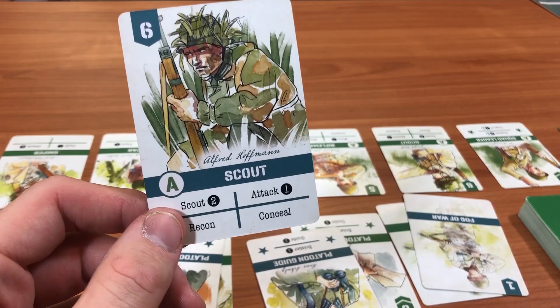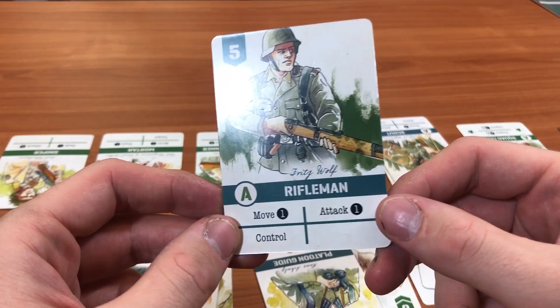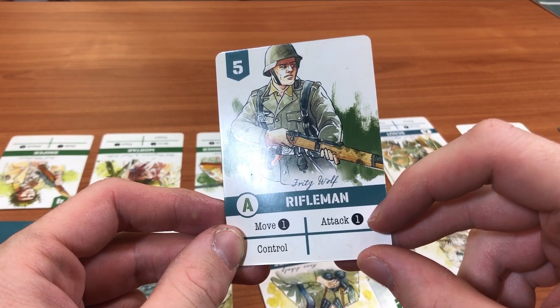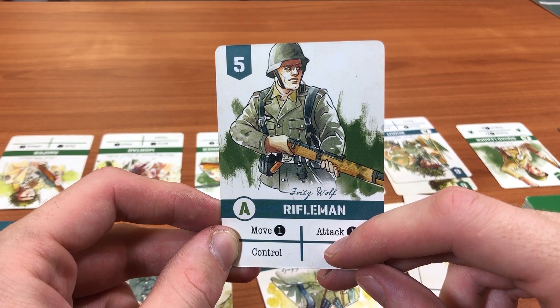Next is your basic rifleman, and you'll need a lot of these — there are quite a few in the deck. A rifleman can move one tile, attack with a d10 same as a scout, and control objectives. Riflemen are unique in that they're the only ones who can control objectives, so they're vitally important to achieving most of the victory conditions in this game.